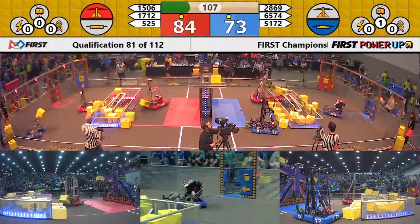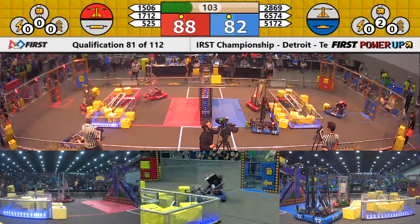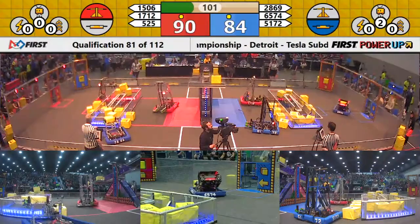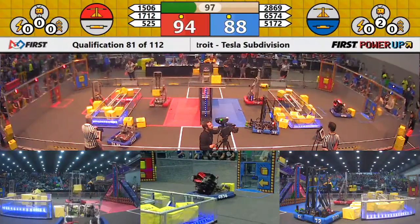Red was scoring two points per second, but now they are down to one. We had some excellent work coming in from one of those Blue Alliance robots — that's Regal Eagles in blue bumpers on the red side of the field.